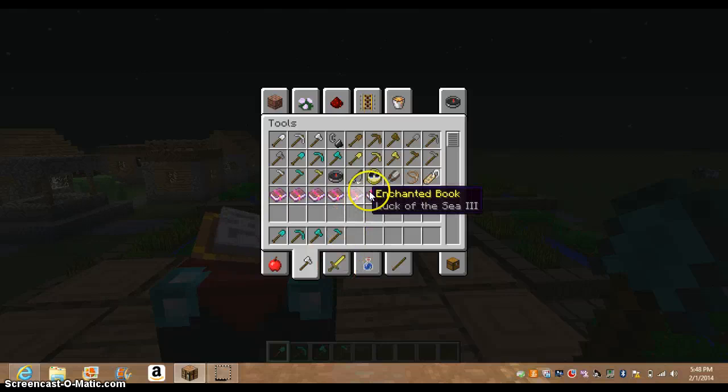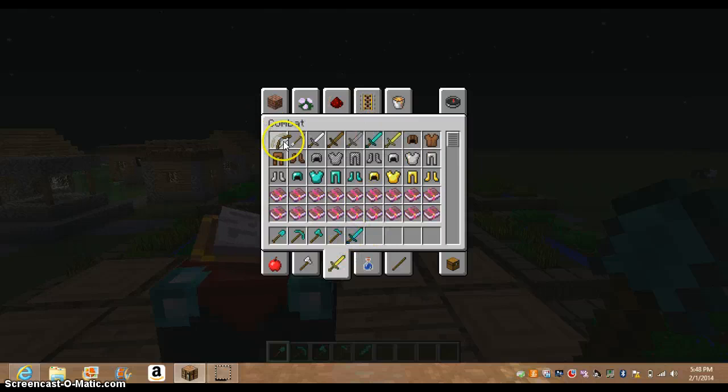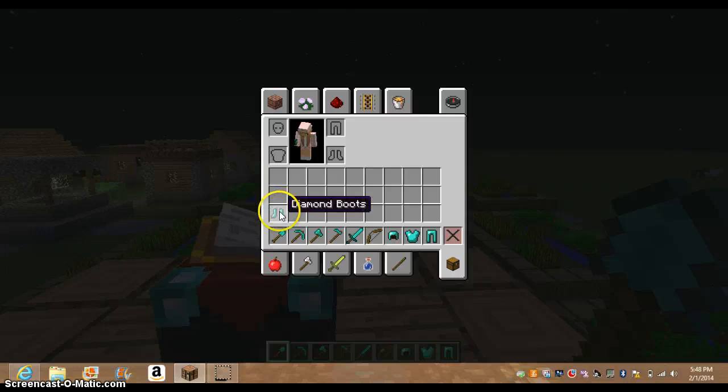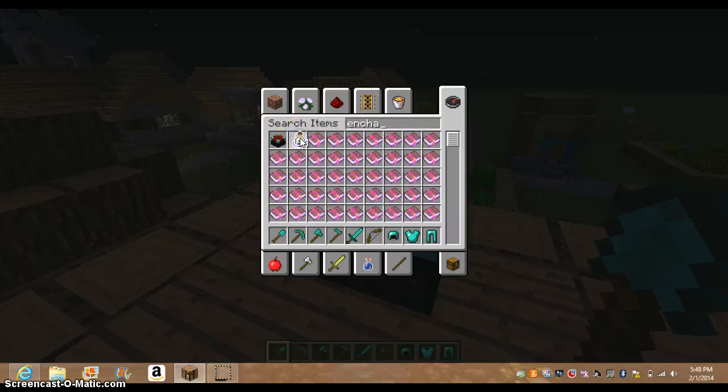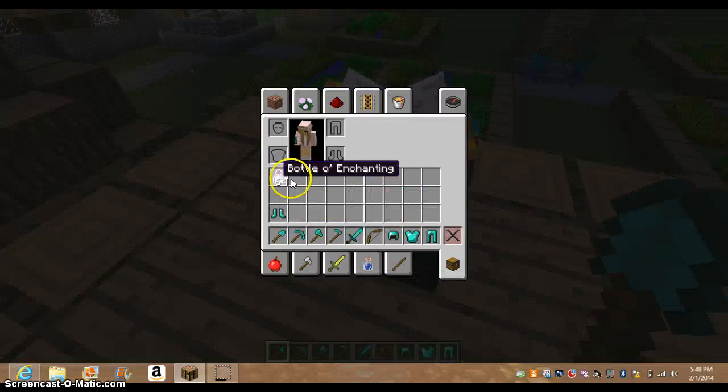And then I'm gonna get all the stuff I want to enchant and make. I want to enchant a sword, a bow, and some armor. I'm gonna get some more enchantment bottles — 64 of them again. Got those in there.